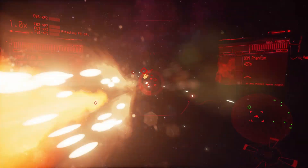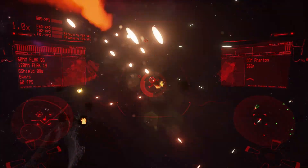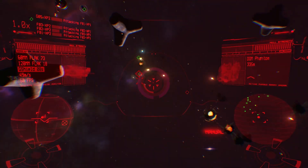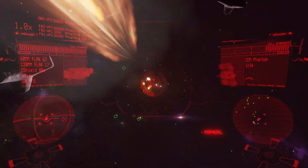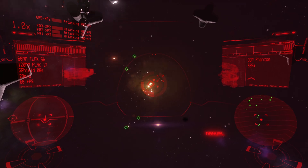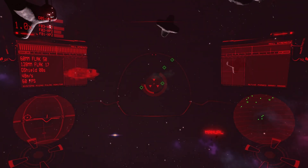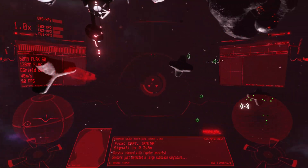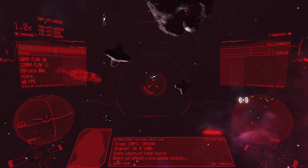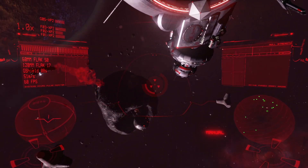Time to kill some enemies. This game also has a shield function which you engage by pressing G, and when this shield is engaged you are temporarily protected from enemy fire. Alright, first wave defeated.